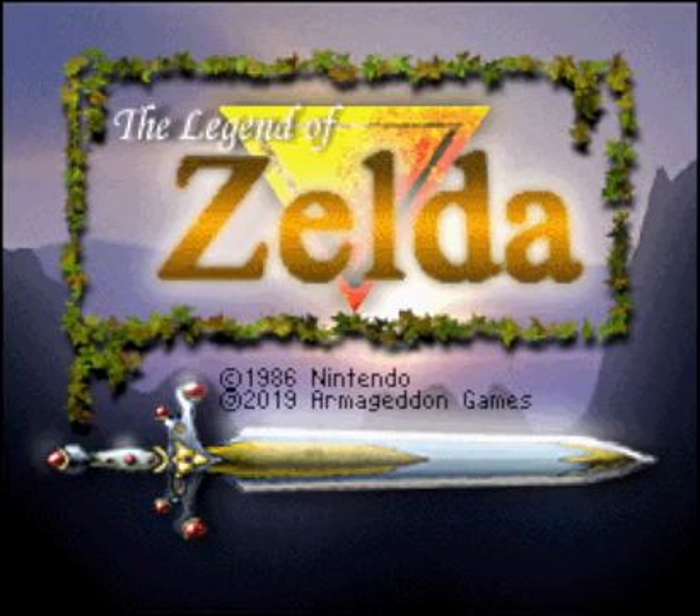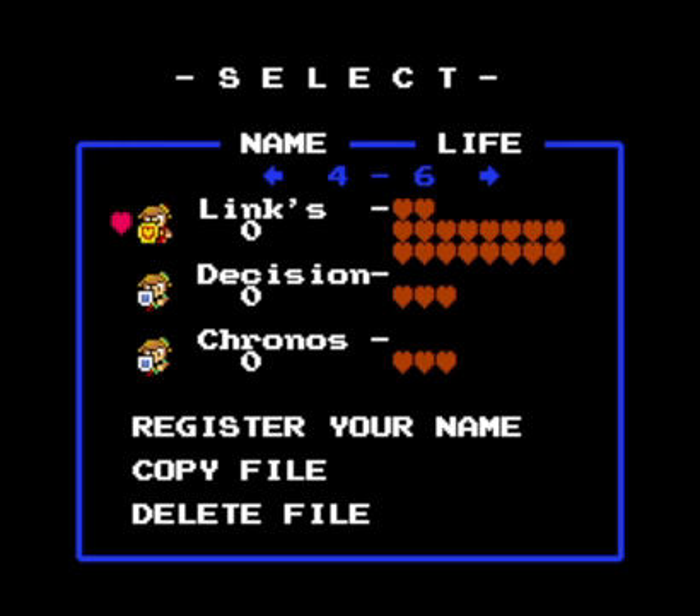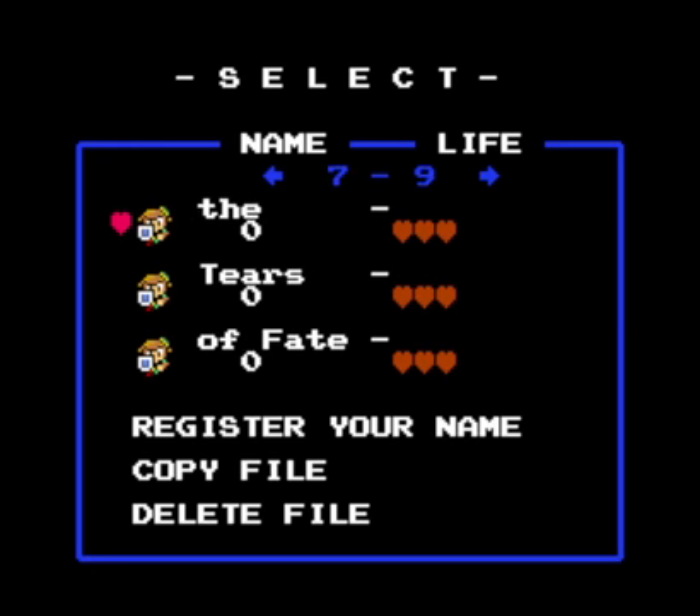Hi, you're looking at Zelda Classic, a custom Zelda Quest game and editor, open source. I'm Obake-san's Ghost, and this is part 19 of my quest Link's Decision 2: Kronos, The Tears of Fate.